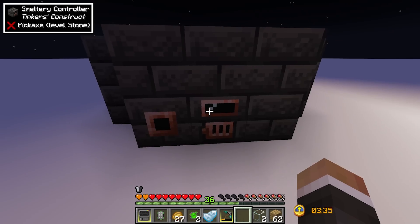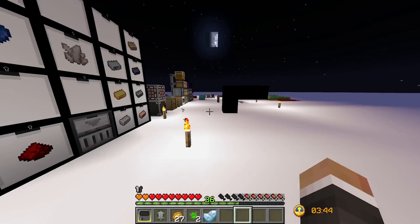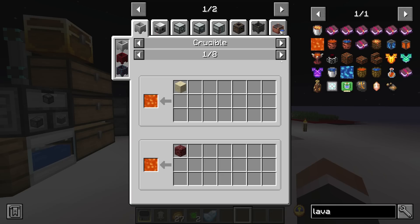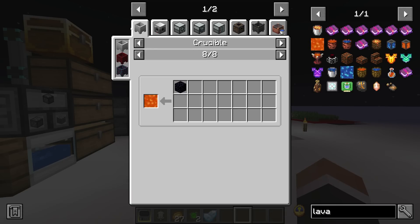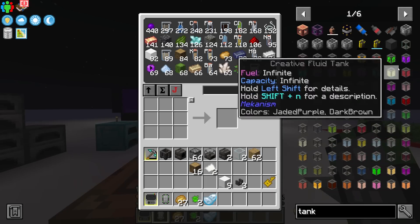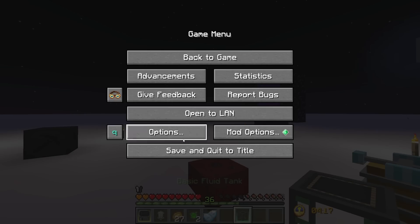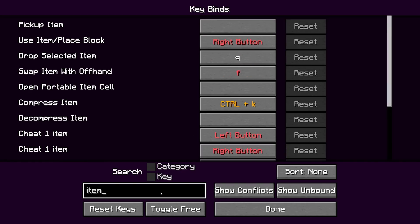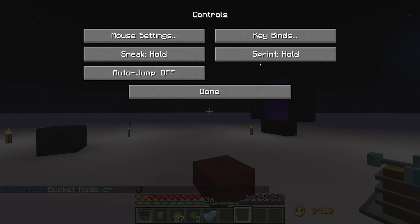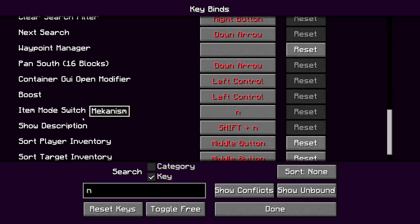We're going to need lava as a fuel source for the smeltery. While we can make lava using crucibles from Ex Nihilo, this isn't going to be particularly fast. Long term there are better ways to automate lava production, so for the time being I'll make a basic fluid tank from Mekanism — it can hold 32,000 millibuckets, which is 32 buckets worth of any liquid.